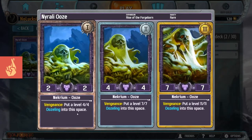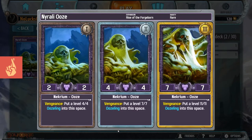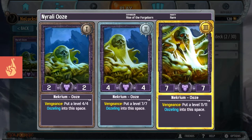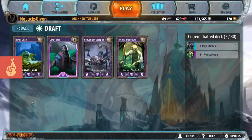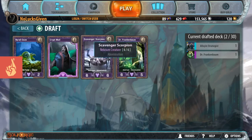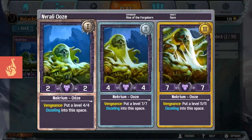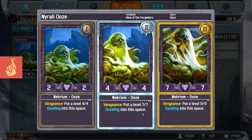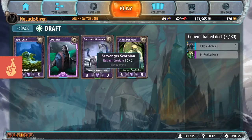Raleigh Ooze is a 2/2 that makes a 4/4 into the same space, so I would call this a 6/6. A 4/4 that makes a 7/7 into the same space - so I would call this an 11/11. And then a 7/7 that makes an 11/11, so I would call this an 18/18. It's tough to compare 'make a 4/4 Ooze' to 'regenerate one,' but in this case it means the Ooze isn't going to trade with the Scavenger Scorpion. Raleigh Ooze negative battles, trades, and then trades with a card that I just said is pretty bad.